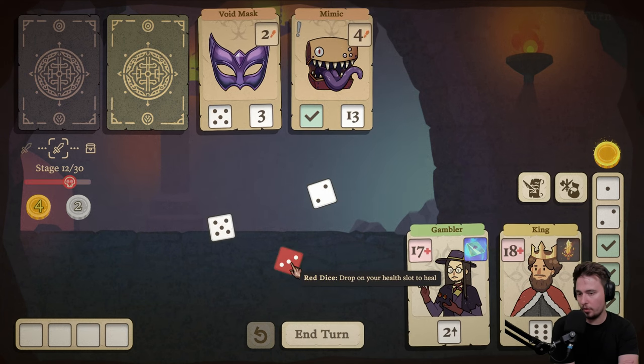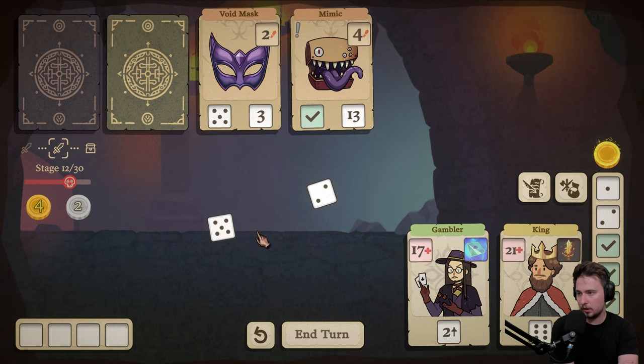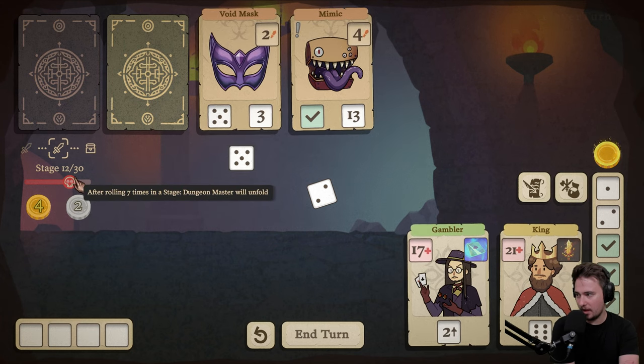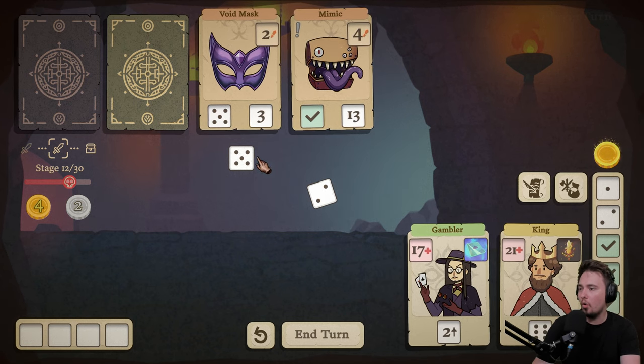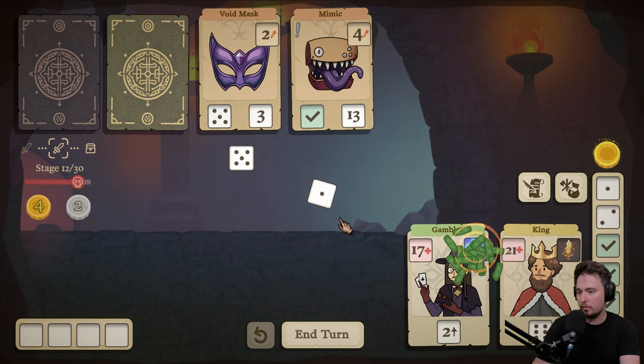We are getting a lot of damage. Oh three. Even though we could go here. Oh no — what is this? After rolling seven times in the stage, the under module will unfold. Holy moly, that's not cool. Let's go here — the one.